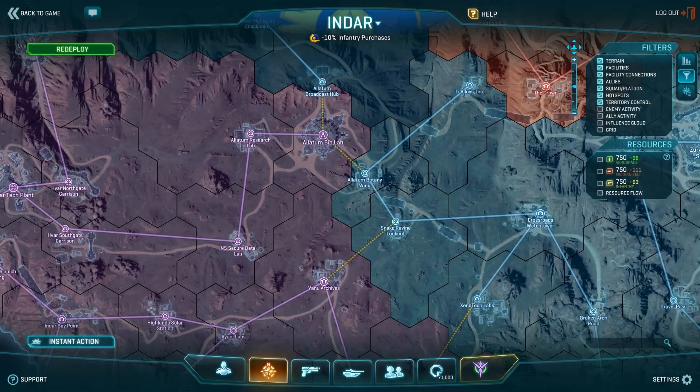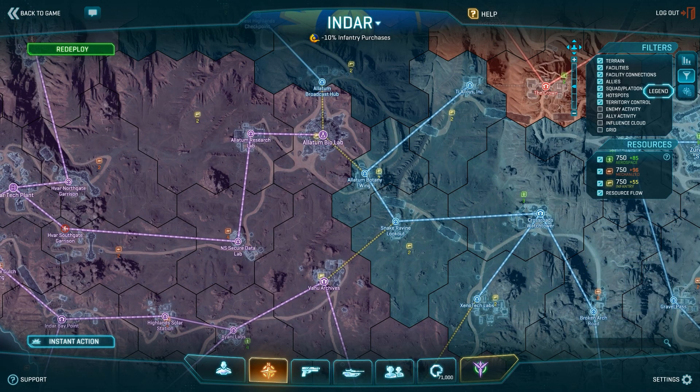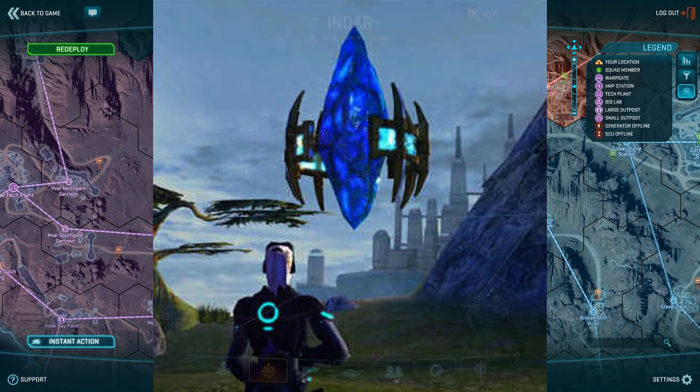If you are ever confused by all the icons on the map and elsewhere in the world, check the help section on the map and also open the legend window for a description. You can also use the options on the map to look at the resource flow going back to your warp gate and also get an idea of where to strike the enemy next.